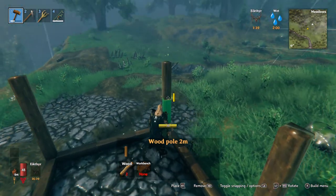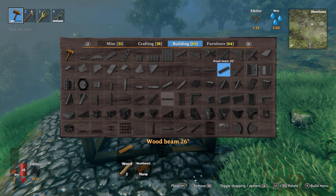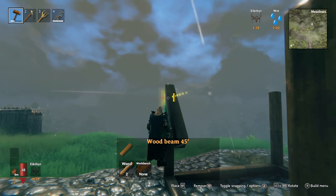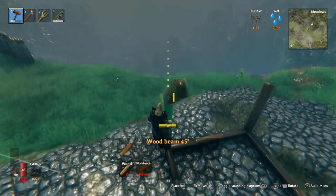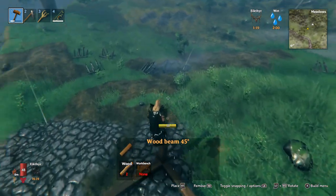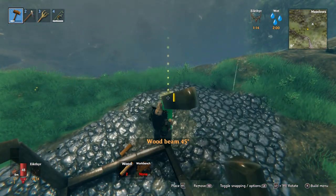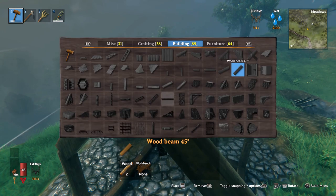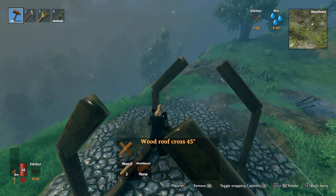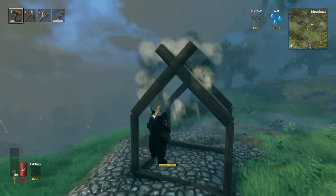Now we've got two levels up. You've got two wood beams for the roof arch — we're going like a triangle — so we're going to go with the wood 45-degree angle because it will give you more roof space. It won't be as claustrophobic, it will give you a bit more room. Put one on each of these, rotate that one, and then we need a 45-degree roof wooden cross to match it.